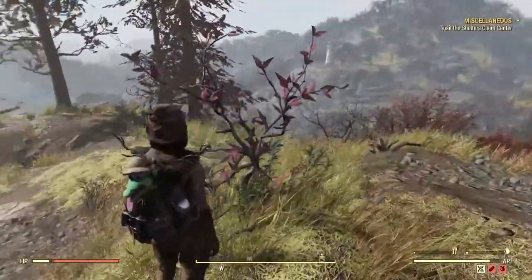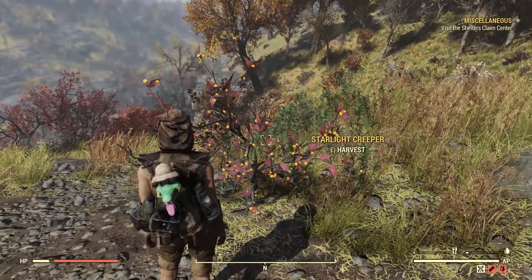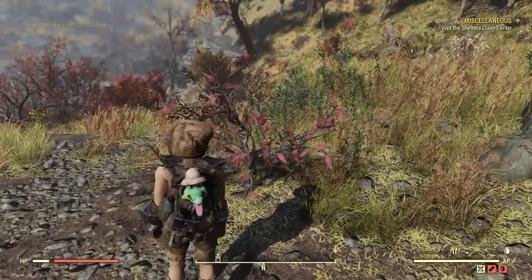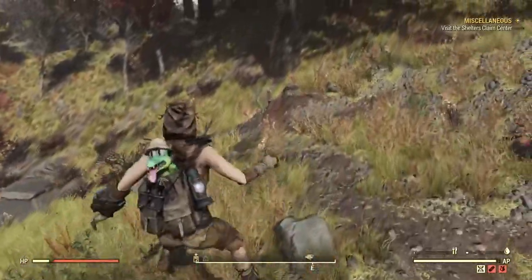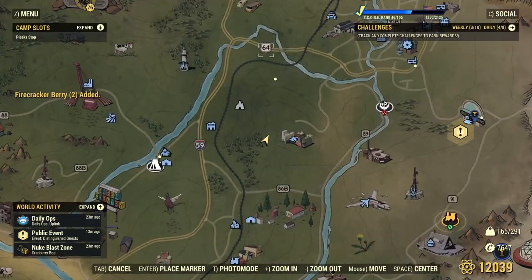The first thing you'll see is a Starlight Berries bush — some won't have berries but look for the little orange bits on the bushes, which indicates there are Starlight Berries to harvest. You'll get two from Green Thumb. From here, we're going to run north towards the 64 on the map — we're right here near the trees.